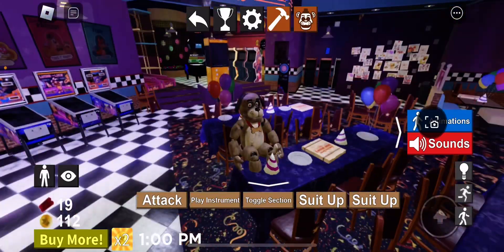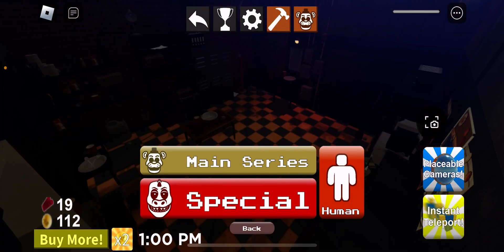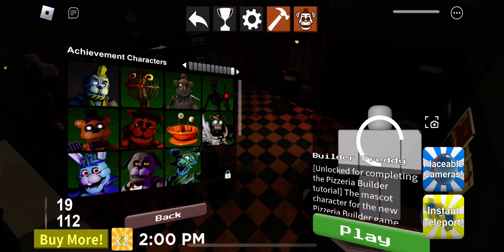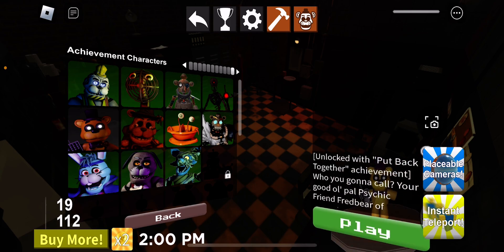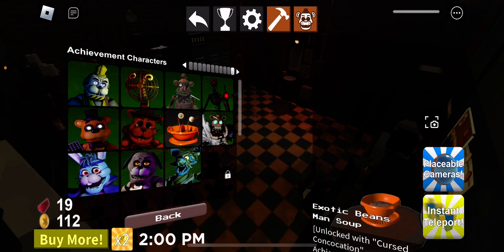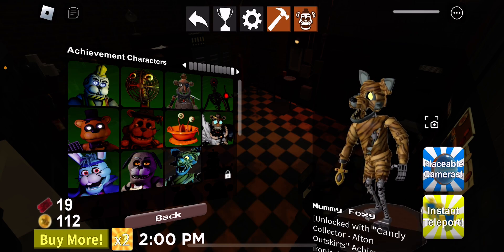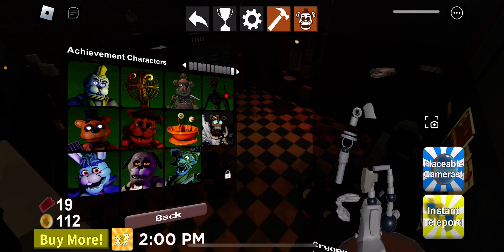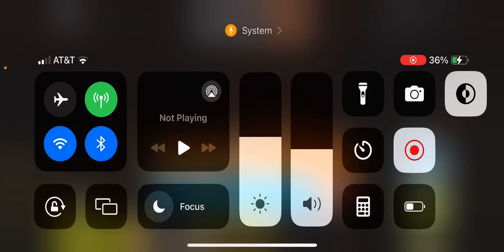I'm gonna be posting more tutorials of the characters that I have. Next tutorial will be on Psychic Friend, then maybe Mommy Foxy, and then maybe Cryo Boxy. And that's it for now, alright bye!